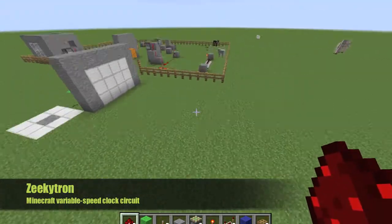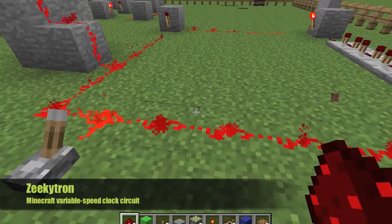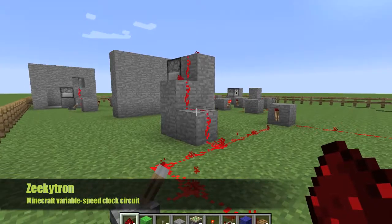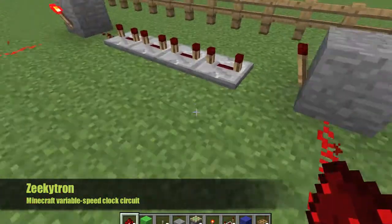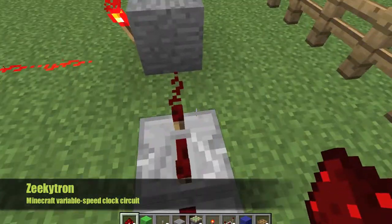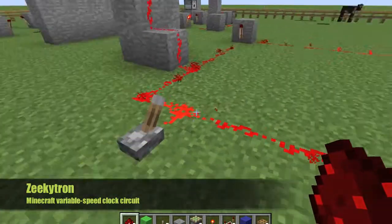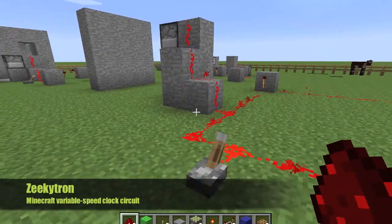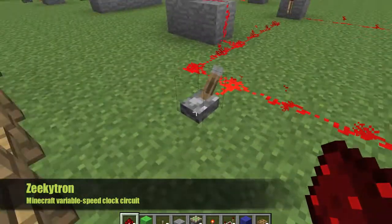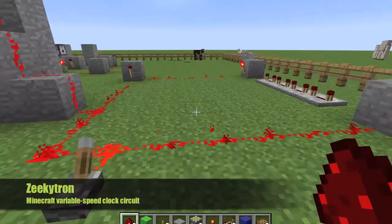Now, I'm going to show you with a dispenser. This is the redstone clock circuit with a dispenser. The difference is that it will have a delay from these repeaters right here. The more we have on this circuit, the longer it will take. Right now, I'm going to show you how long it takes for each arrow to shoot when we have four redstone repeaters lined up.